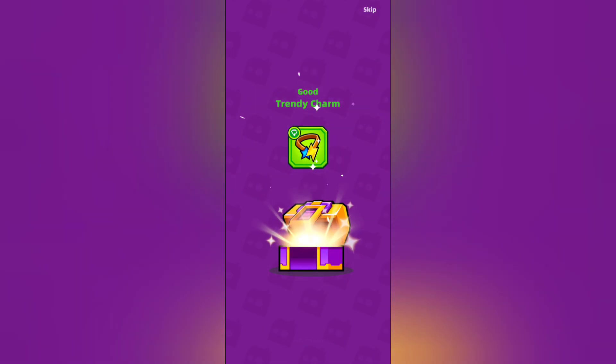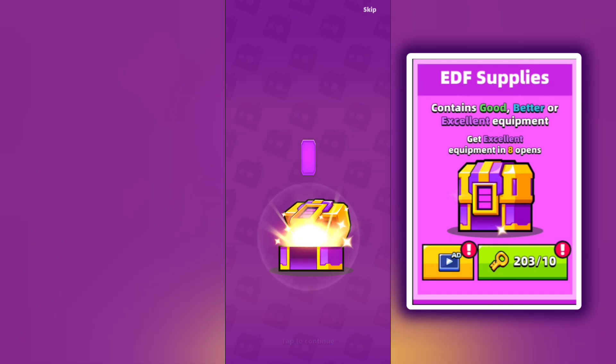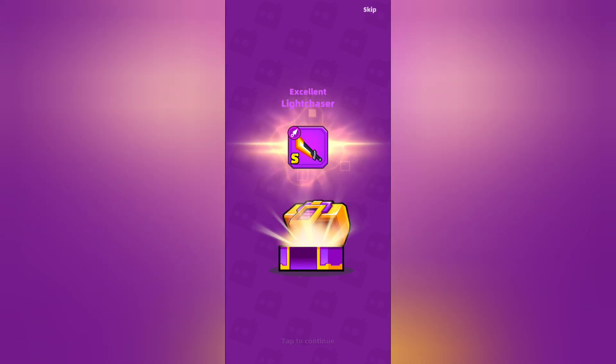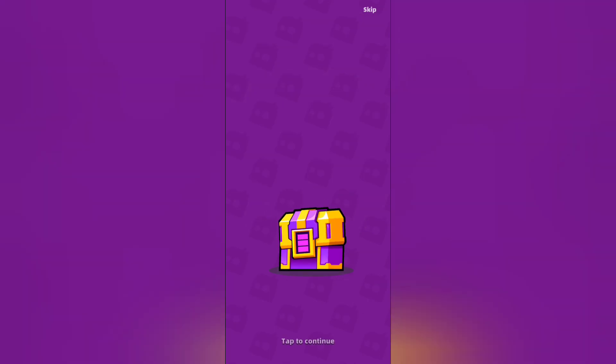But while opening EDF supplies, I got an S-grade weapon. Nowhere is mentioned about S-grade excellent equipment except for good, better, and excellent. I am happy about it, but I really want to know how that happened. Was it some kind of glitch that made it happen? Or is it normal for everyone?